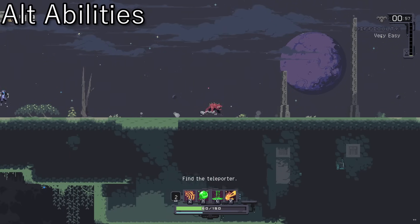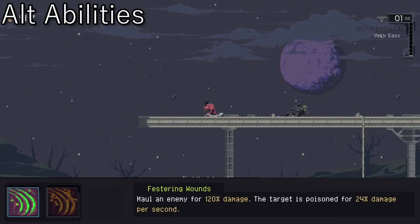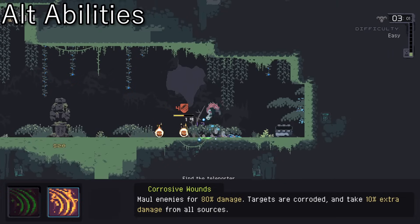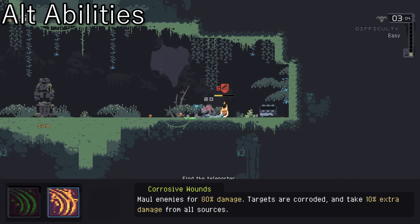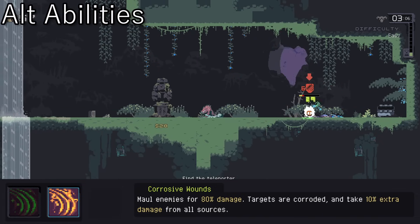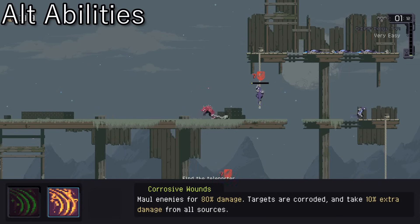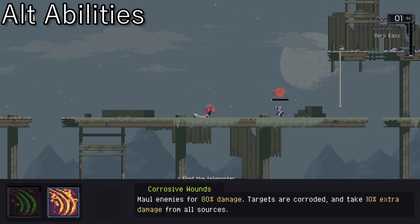Alt 1 turns Festering Wounds into Corrosive Wounds. You lose some of the damage per strike and the poison over time; however, each hit applies a stacking debuff that leaves the target vulnerable to all other damage, including that of your other attacks. These stacks seem to take a good while to decay as well, so it can lead to some pretty lethal combos.